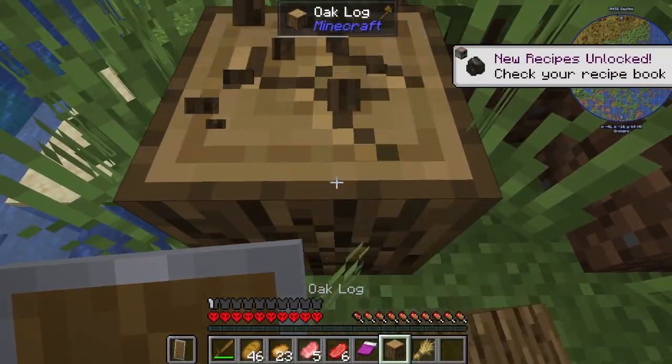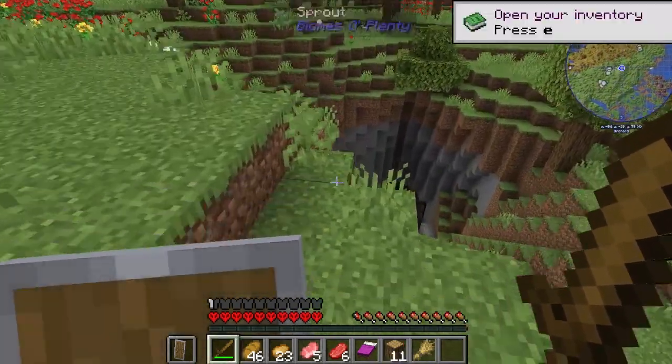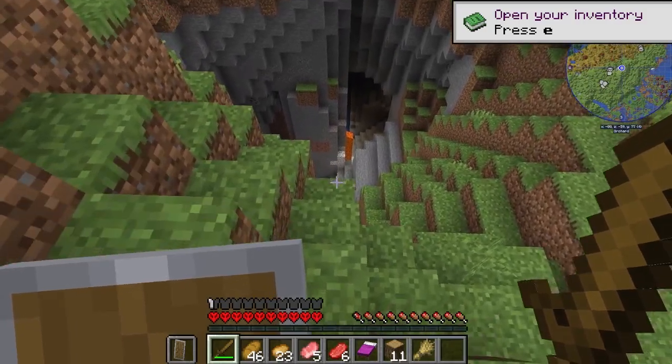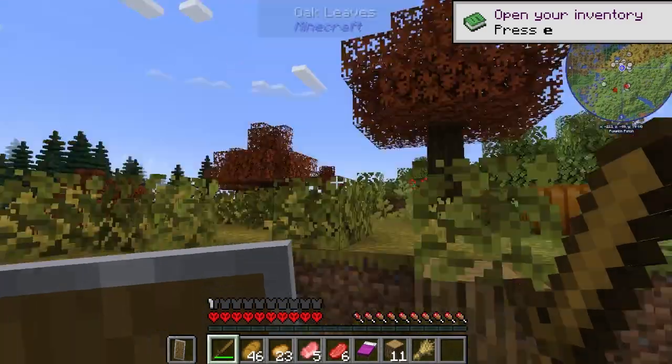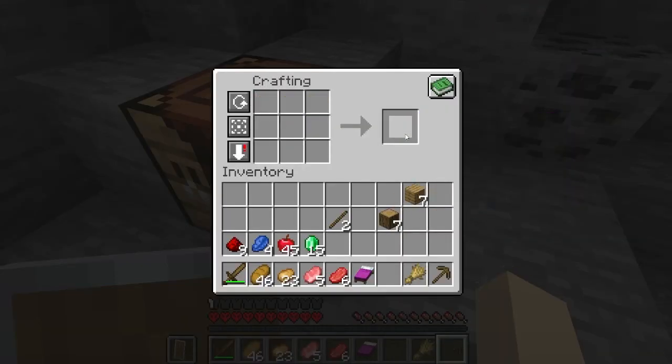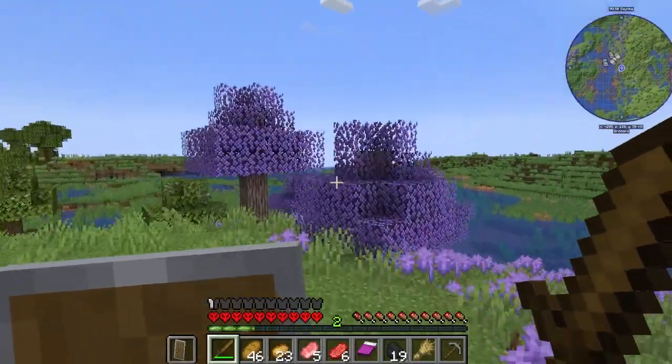Why am I getting given the tutorial? Oh, this looks like shaders. So we're currently in a nice place. There's a giant cave there — oh my god, that's terrifying. Here's a lavender field and I love the purple leaves.